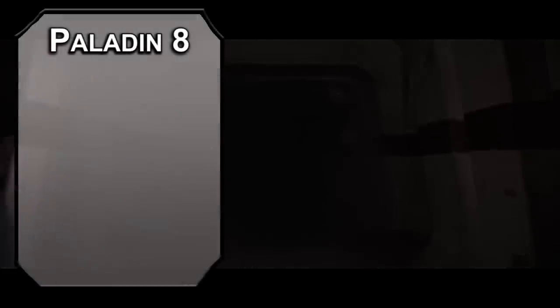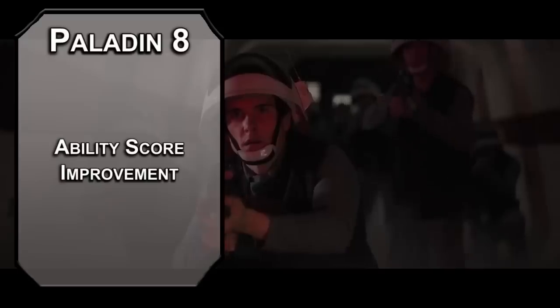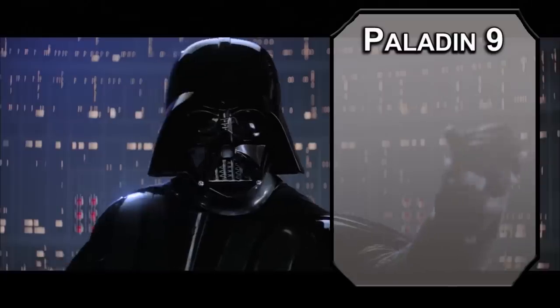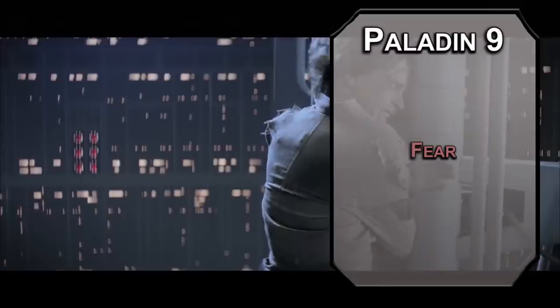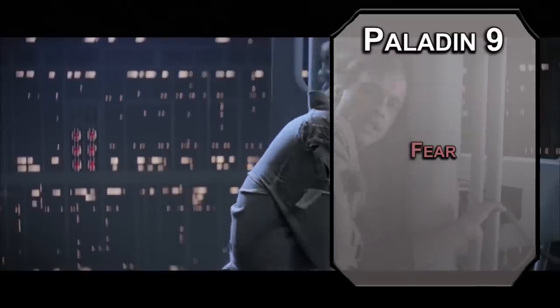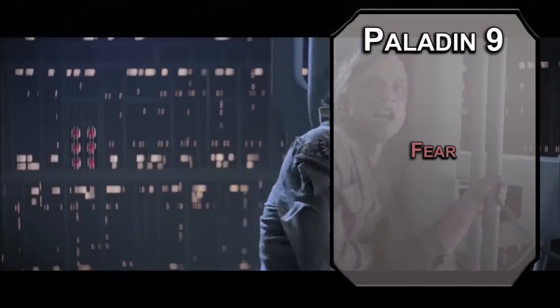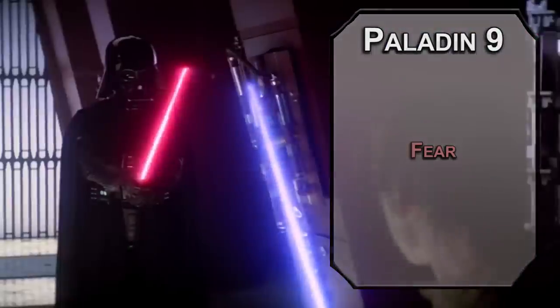8th level Paladins get an ability score improvement or feat — round up your Charisma and Strength here for better damage and a stronger connection to the dark side. 9th level Paladins learn 3rd level spells. From the Conquest list, Fear forces a Wisdom save on creatures in a 30 foot cone extending from your person, frightening those that fail for a minute. Honestly you don't really need this with Conquering Presence and Menacing, but if you need that AoE and don't have any Channel Divinity left, it's a nice backup.